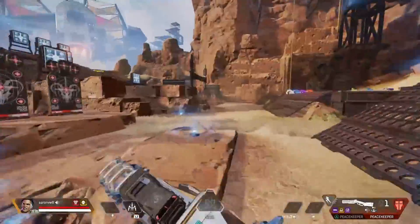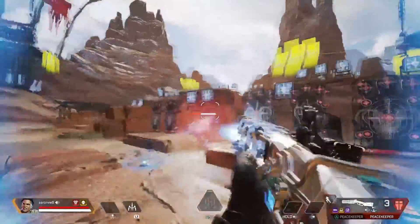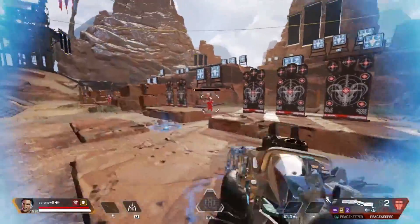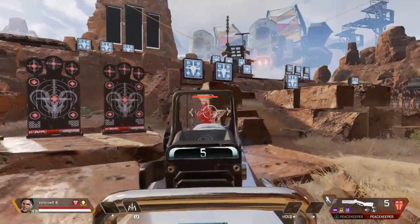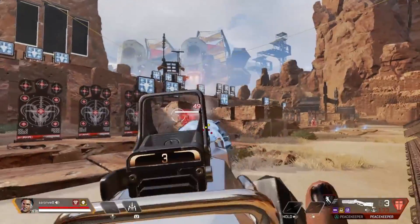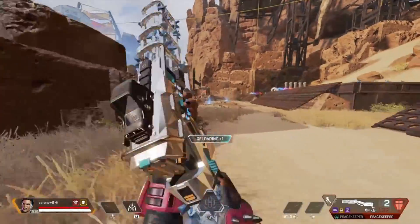Overall, while I'm not a huge fan of shotguns in general, I think the Peacekeeper is my favorite shotgun in the game at the moment. I think it's the strongest with the amount of damage it can do and how quickly it can do that damage. And with the choke, you can do it from the longest range, which gives it a little bit of versatility that the other shotguns don't have.